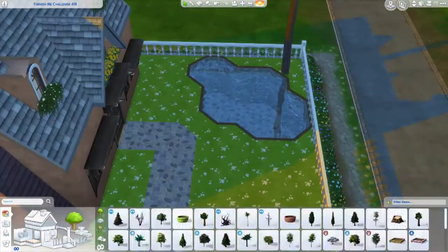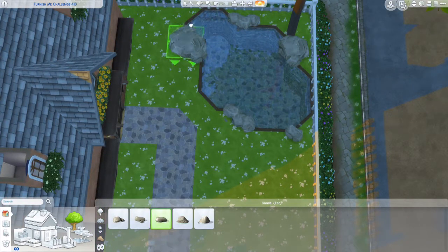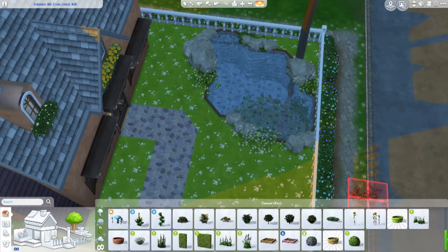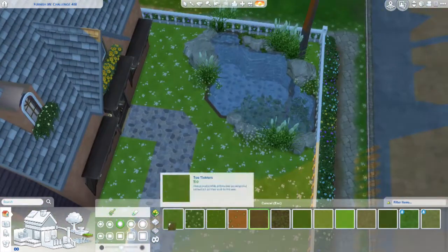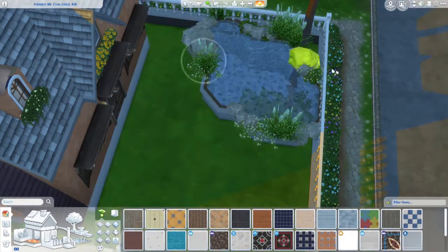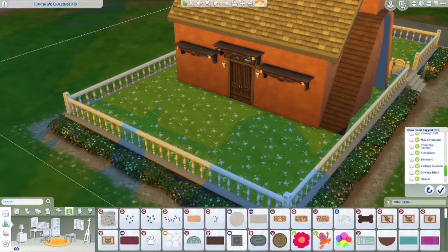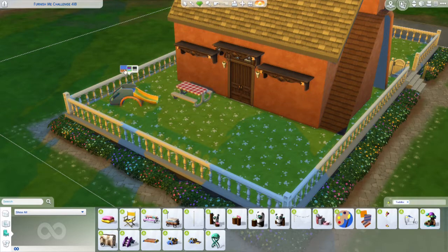I tried to keep the landscaping pretty simple. One of the rules is that we can't remove anything but we can add whatever we like. I left the outside fairly close to the original and didn't go too overboard, though in hindsight I could have added more trees around the lake area and some lights in the back. But I feel like it's still nice overall.